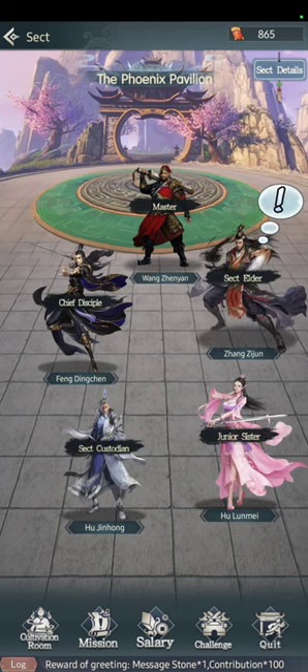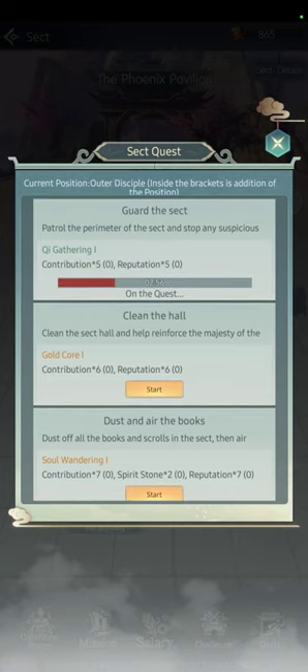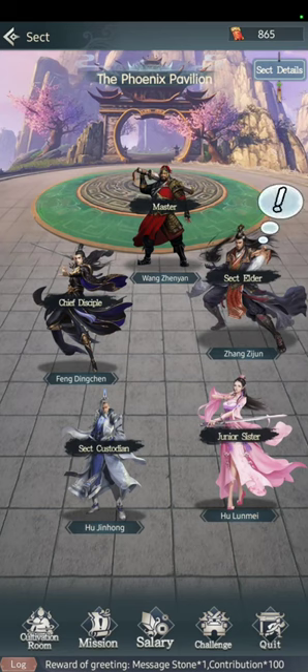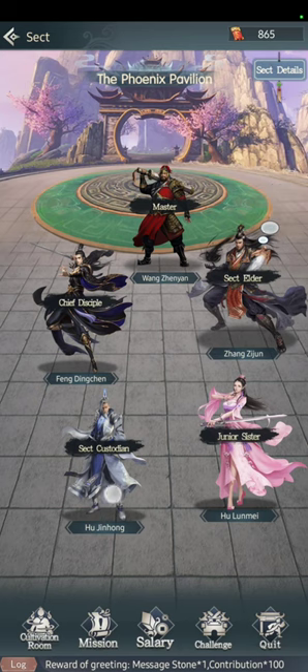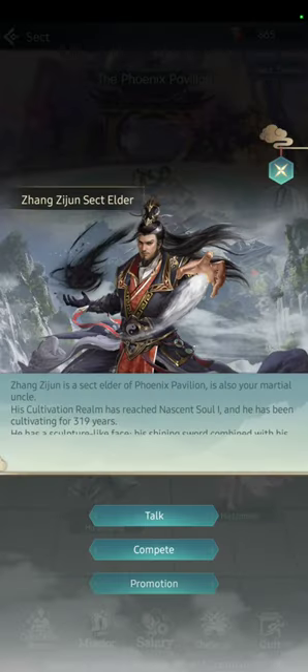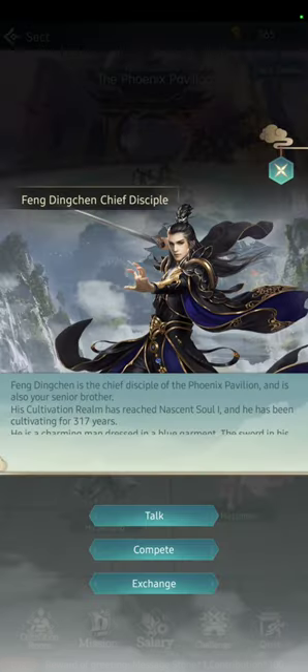In the Sect, the first thing you do every time you open the game is activate the missions — this is very important to generate Contribution and Reputation. Don't forget it. The Cultivation Room lets you cultivate for extra Cultivation Base, but you need to be Inner Disciple or higher. I now have enough Contribution to promote to Inner Disciple, so I'm doing that. Then there's Exchange.